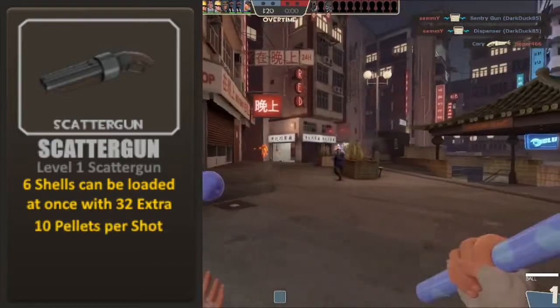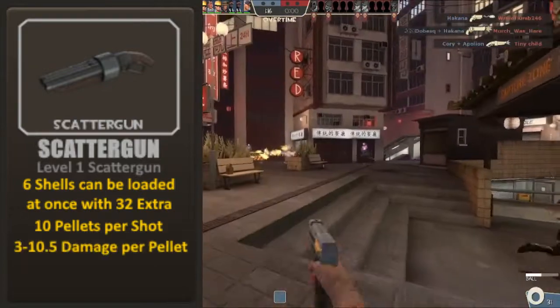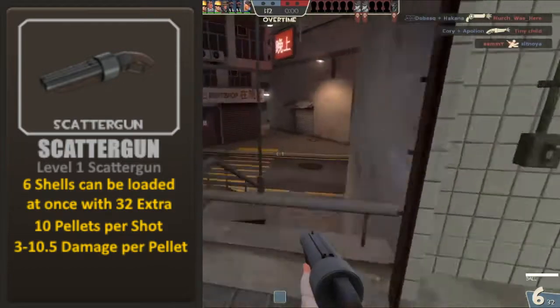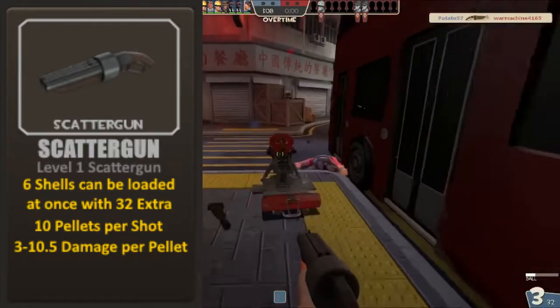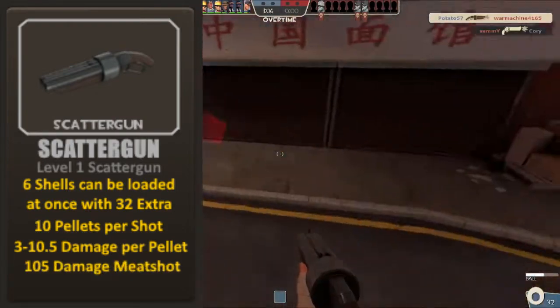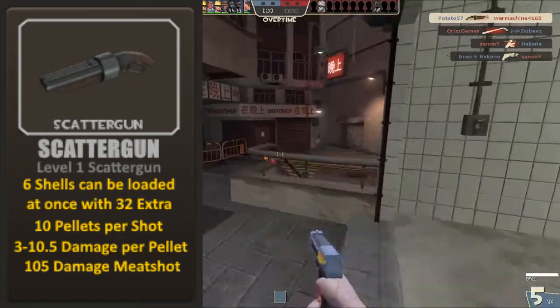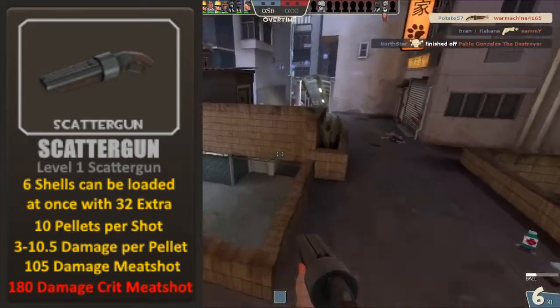When shooting, the scattergun shoots 10 pellets per shot and 3 damage per pellet at longer ranges, with the damage ramping up all the way to 10.5 damage per pellet at closer range. This allows the Scout to deal 105 damage in a single shot, and also being able to do 108 damage per crit.